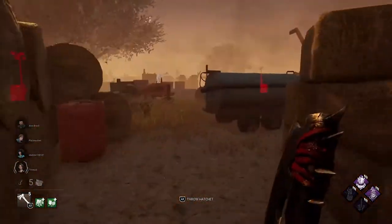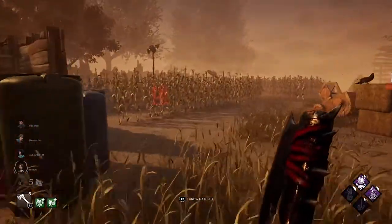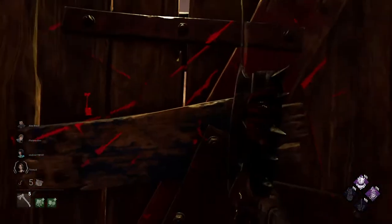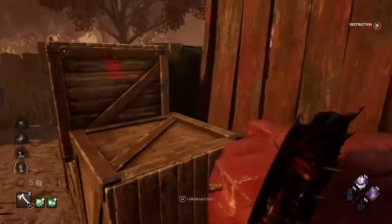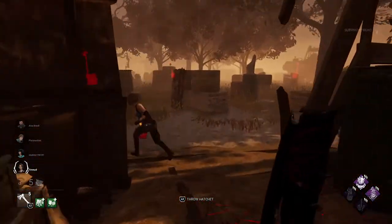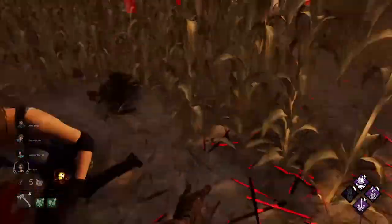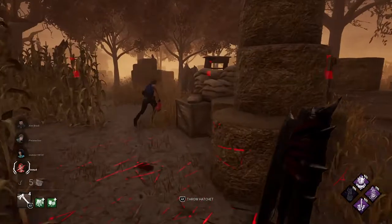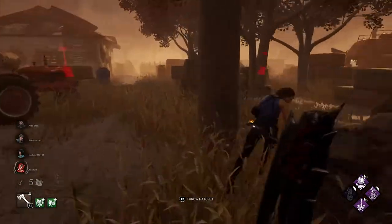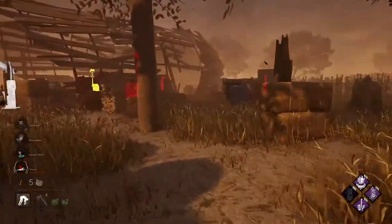I think survivors are somewhere here — no, they're not. Discordance value! Let's break this wall here. I think I saw someone here — come here. I think I will try to hit her with my hatchet. Nice! Where's my Scourge Hook? We have one here — that's great. I hope they won't complete this gen.